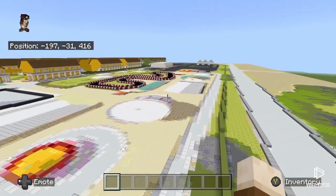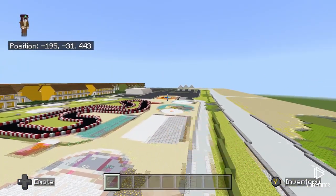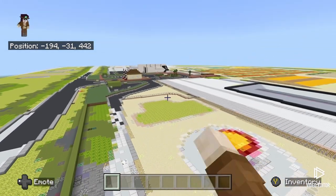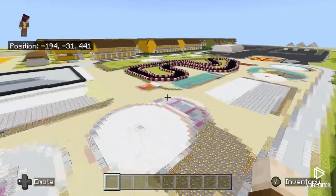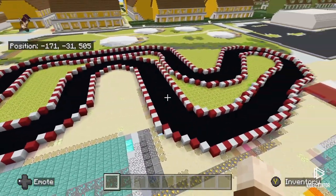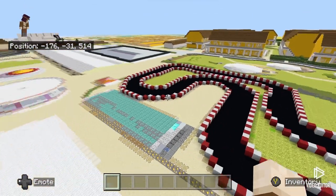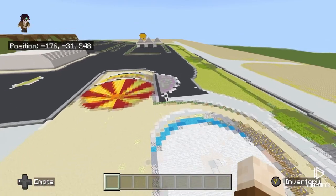Here's the funfair - I said theme park but I meant funfair. I've done the go-kart track because the funfair has been changed and I haven't been since it changed, so I don't know what it really looks like. I'm going to have to watch videos to find out. I've done the go-kart track because I know it's still there in the same exact place.